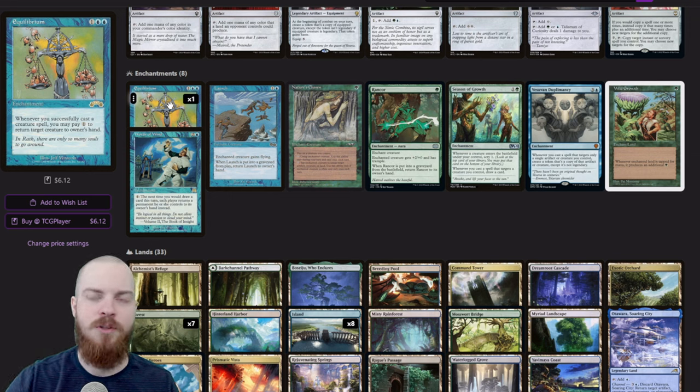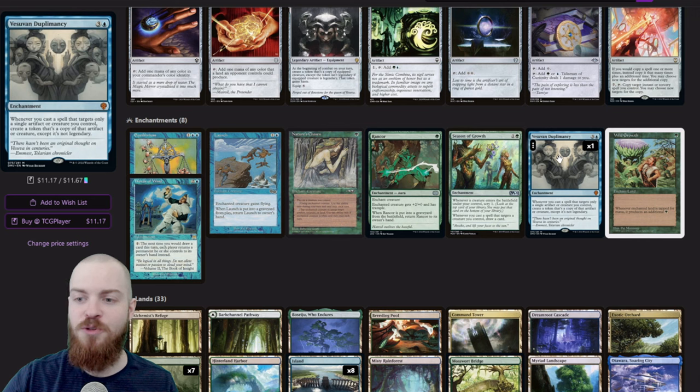We added a Twinning Staff, since when we copy spells with Ivy we get to copy them an additional time — super strong. And Helm of the Host can again make multiple copies of Ivy and let you get a bunch of triggers when casting spells. In enchantments we've got Words of Wind and Equilibrium. Instead of using instants to bounce our mutate stuff back in a one-shot, we can use Equilibrium to continuously return our mutate cards to our hand — so we can mutate, bounce something to hand, mutate again, bounce again, and keep mutating while we make Ivy really, really big.